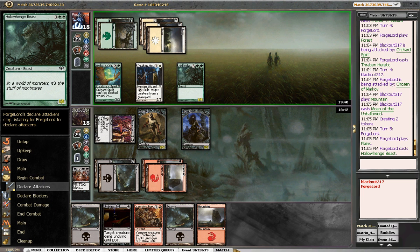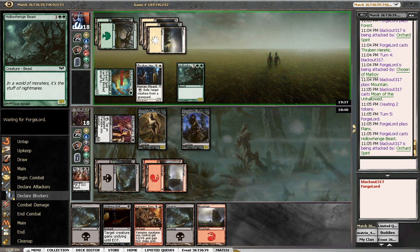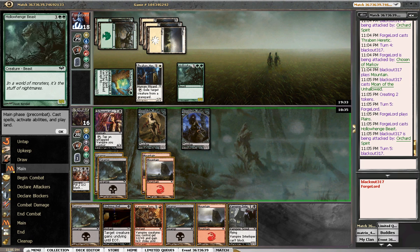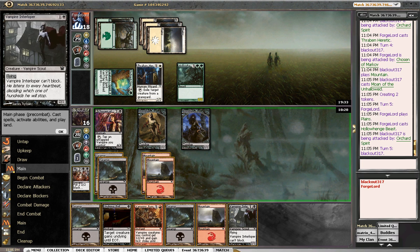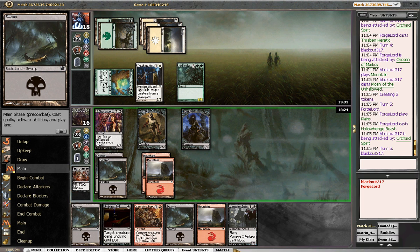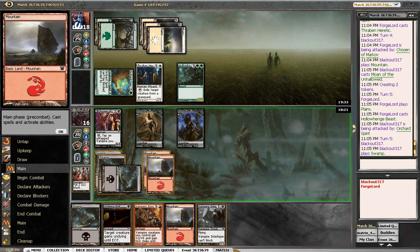Nothing major. We'll just hang back. He's going to swing — he's just got a big dude, which is okay. Hopefully he doesn't end up having a trick that will make blocking difficult. Interloper is good but not amazing. The only good thing about it is we can tap it to make Markov's Chosen a 4-4.